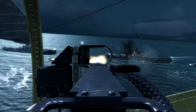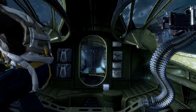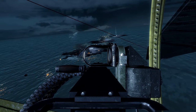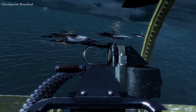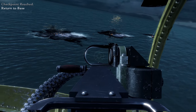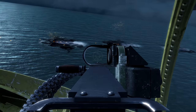Next up is the Black Cats mission, with a small but cool detail. After destroying the enemy ships, oil will leak from the now destroyed vessels, creating a really cool visual effect. It's not the most mind-blowing detail you'll ever see, but it is something that a lot of people may have missed.